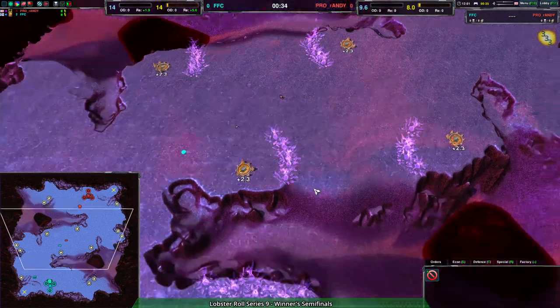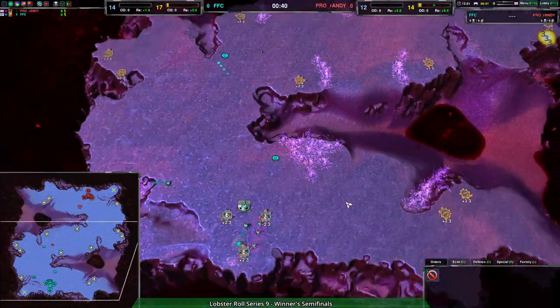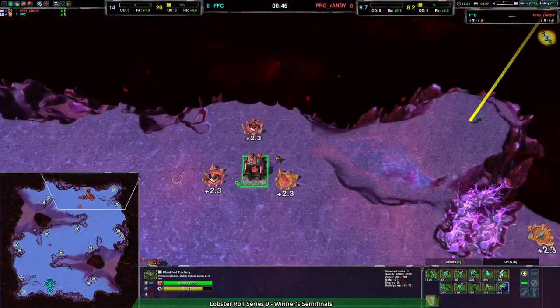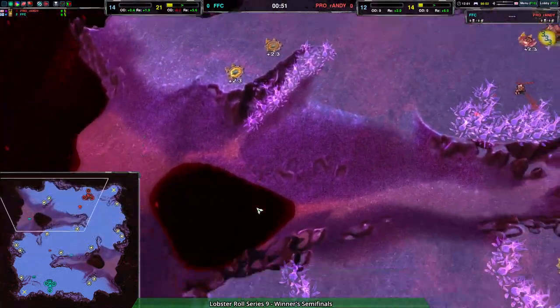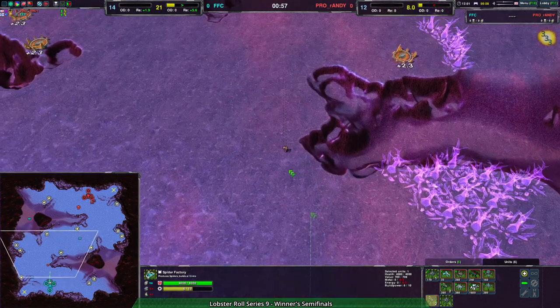This is going to be interesting, because neither player is playing a faction that's bound to the main ledges. Spider has a bit more mobility, but Cloakie has a lot of ways of countering Spider — mainly the Ronin. That said, I think the Venoms are really strong right now, and indeed that is FSC's strategy.